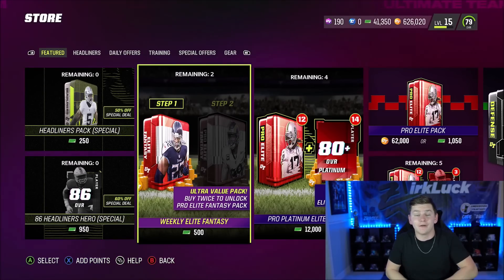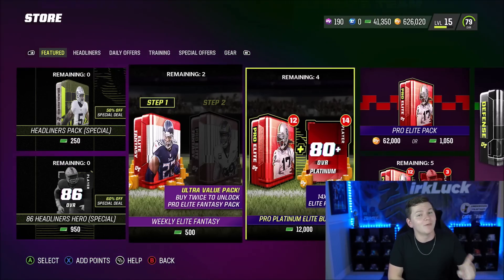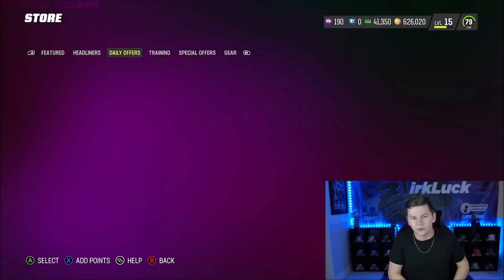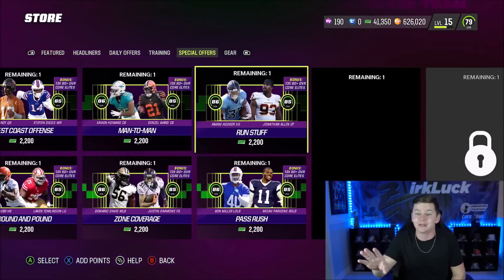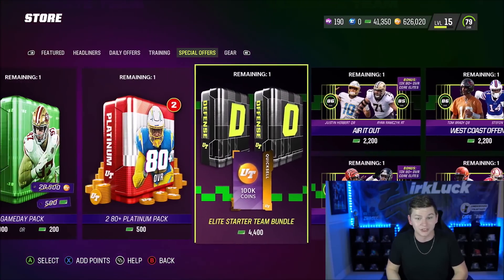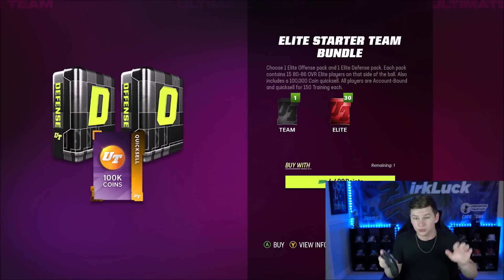But if you're just starting out and those are like the only points you're going to spend, or even if you're only going to open up one bundle, you may still want to take a look at the Starter Team Bundles. Maybe not just the 4,400 one — if you go over to Special Offers, you have all of these available. If you have your 4,600 Madden points, you can just off the bat do this one right here.